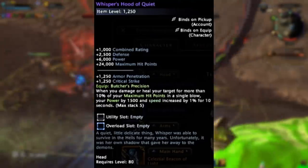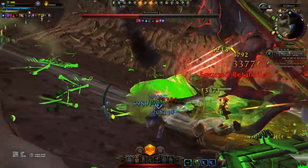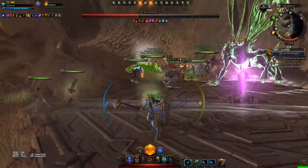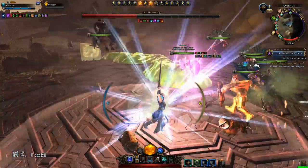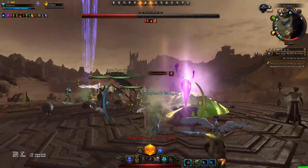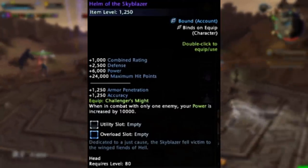I'm assuming this is movement speed, for 10 seconds stacking up to 5 times. This is Butcher's Precision — it's very similar to Butcher's Might. You won't have to go ahead and sacrifice your armor slot because this slots in your head piece, so this will ultimately give you 7500 power.